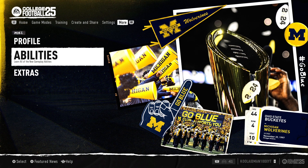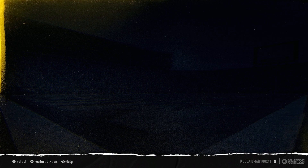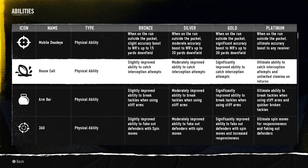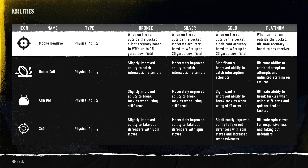We're going to be jumping into the abilities. There are a lot of abilities — physical abilities and all other stuff available. I'm not going to read them all, but I'll read the names off and tell you what type of ability each one is. We're jumping into Mobile Dead Eye first — a physical ability — and as you can see there's bronze, silver, gold, and platinum tiers.